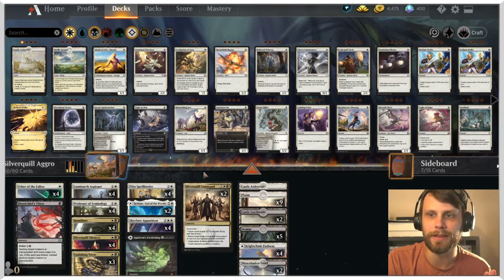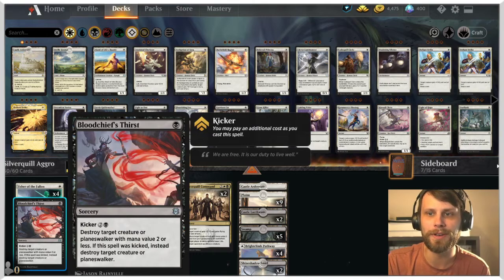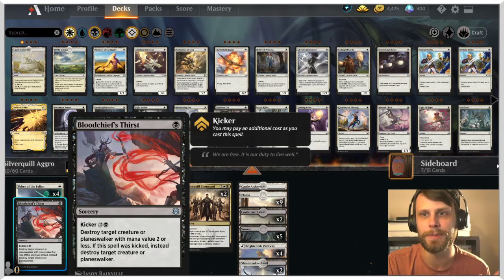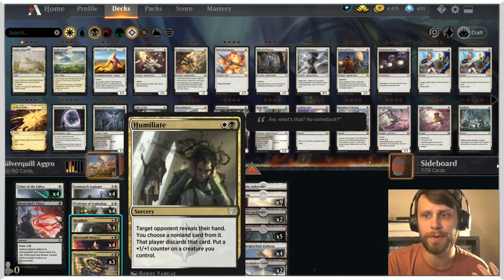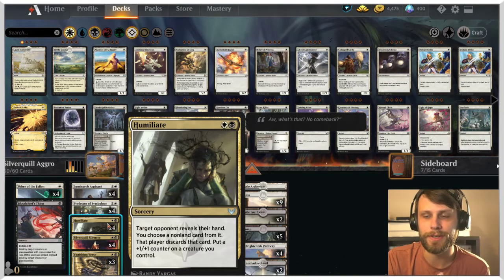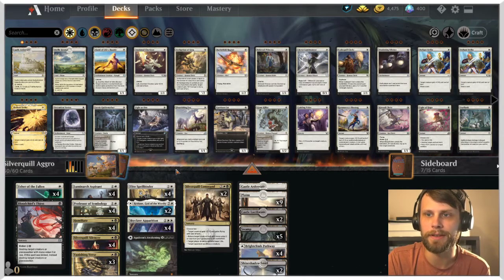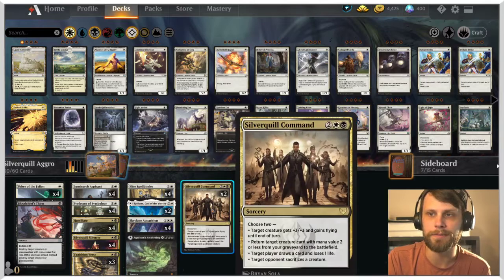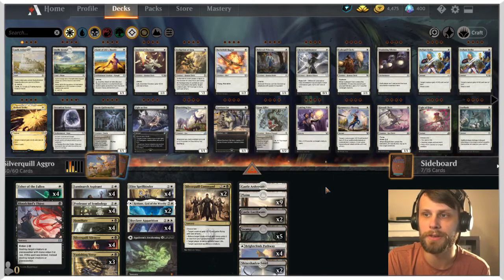For non-creature spells, we have a one-of Blood Chief's Thirst to take care of planeswalkers or creatures as needed. Vanishing Verse works very well too. Humiliate we already mentioned — you reveal the opponent's hand, choose a nonland card, that player discards it, and you put a +1/+1 counter on a target creature we control. Agadine's Awakening brings stuff back, and Silver Quill Command goes over the top to finish the game.